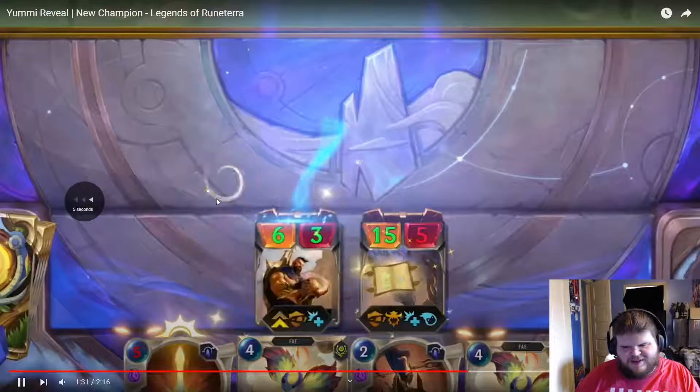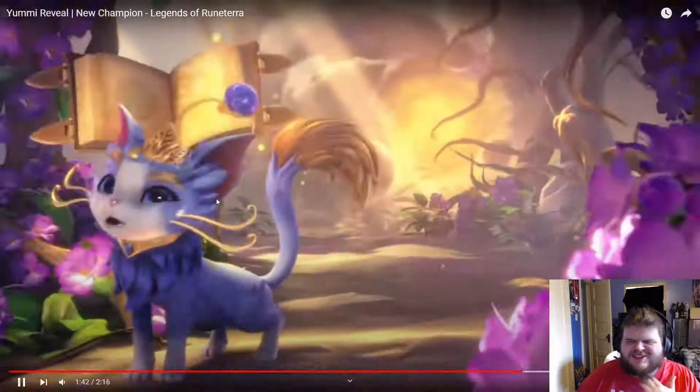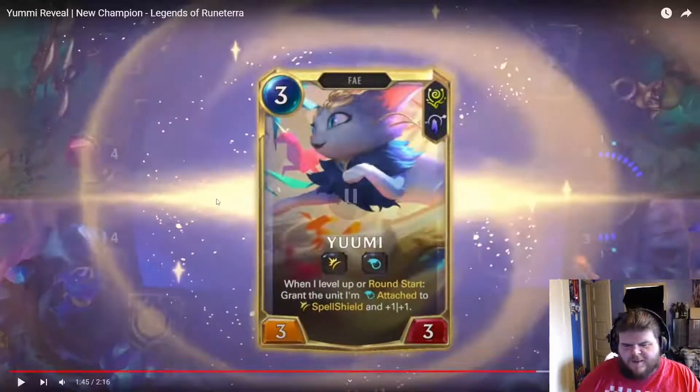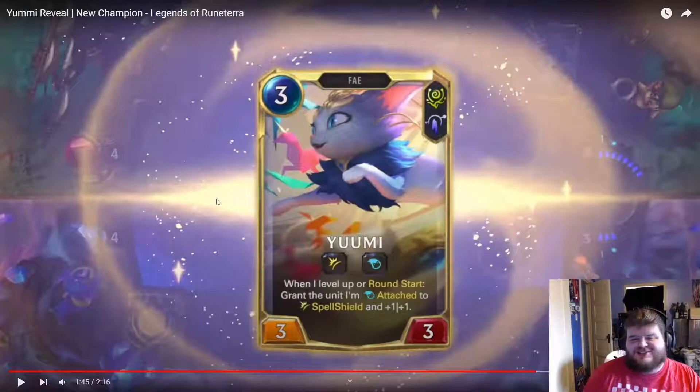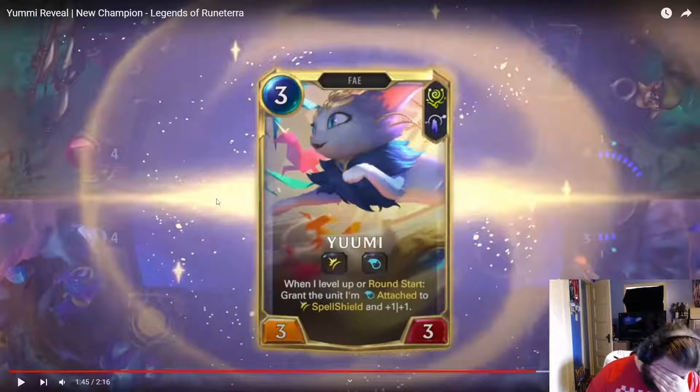That level up — I'll watch it again. That level of animation wasn't the best in my opinion, it was okay — it's whimsical, Yumi doing cat things. But Yumi's level up is just really good. When I level up or round start, grant the unit I'm attached to Spell Shield and plus 1 plus 1.